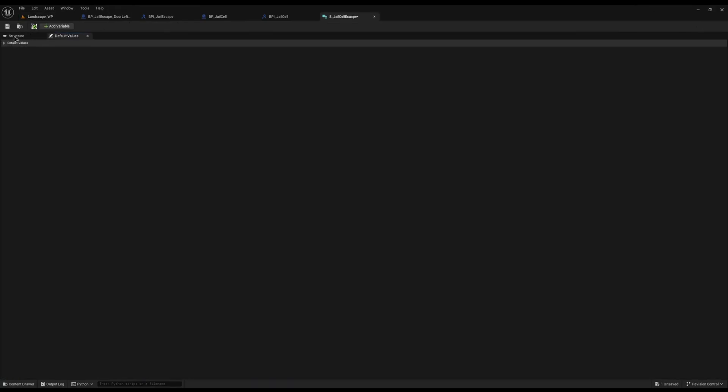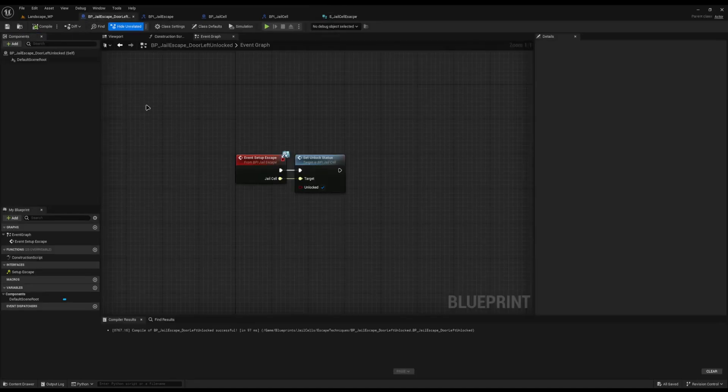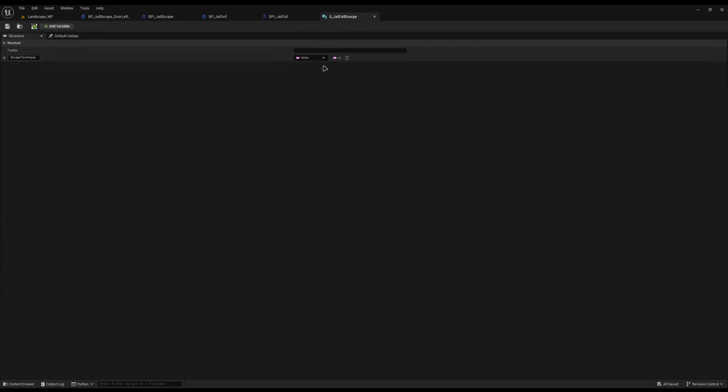All we really need inside the structure is the jail cell escape. So I'll add a new variable called escape technique, set the type to actor using a soft class reference. The reason we're using a type of actor is that when we want to use this, all we need to do is spawn the actor, call setup escape, then destroy it — it'll just be a type of actor which has our interface on it. The only way this won't work is if your actor doesn't inherit from bpi_jail_escape. The soft class is so the data table doesn't load it into memory until you specifically pick which row you want to use.